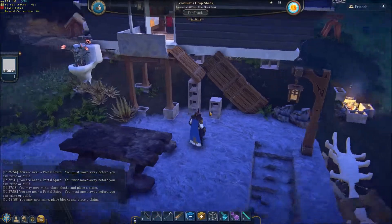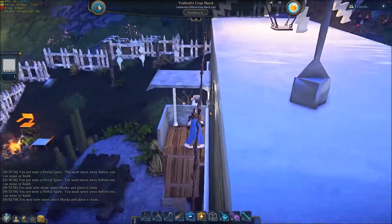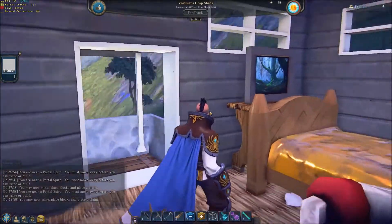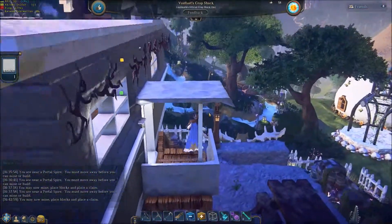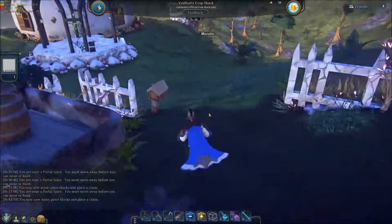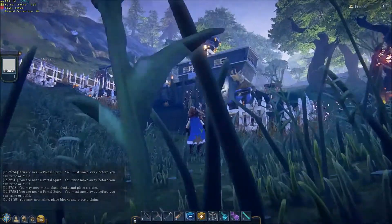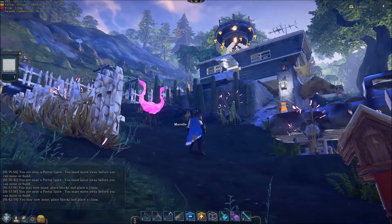Look at this — cinder blocks for stairs! This is great. Look at this trailer — this is great. All done with voxels. I can't believe it — all made with 10x10 voxels, shaped and smooth. Is that great? What is that... is that a flying saucer maybe? Did he put a flying saucer on top of it?